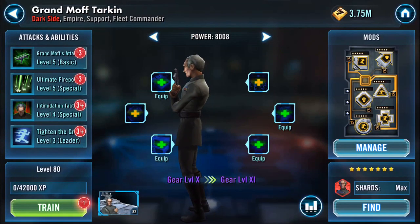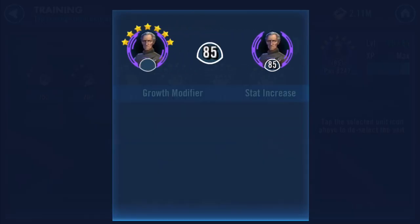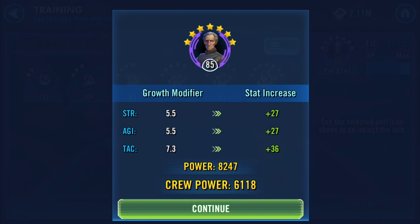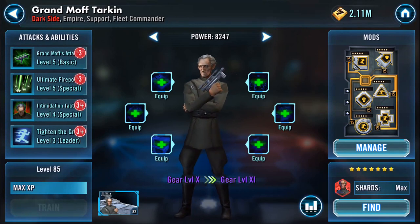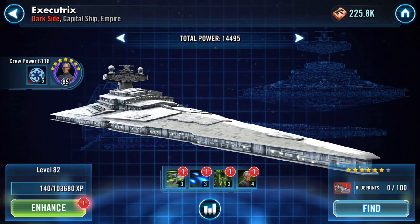What I want to do first and foremost is get him to level 85 for the Mark 6 Fusion Furnace. I've got all the money in the bank courtesy of tournaments and the payouts they've given. I had a good Grand Moff Tarkin tournament — I didn't really push the Cassian one because I spent a good two hundred thousand-plus GP in the GMT tournament.